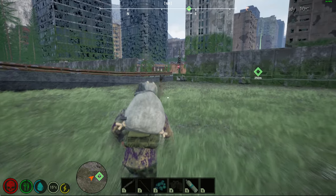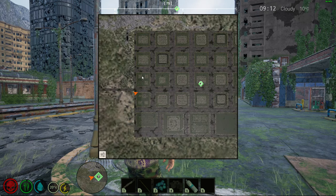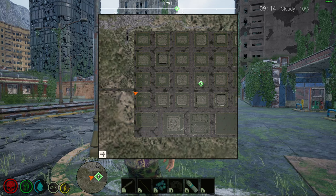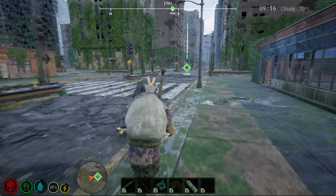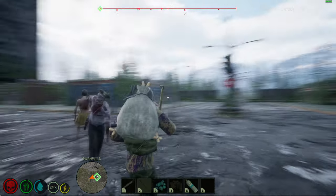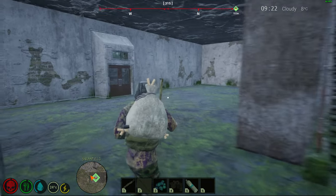Ideally you wouldn't want to be going in here without a ranged weapon — there are active zombies spawning in this area. On the entrance to Swanfield there's a sort of little commercial area which will have shops, a gas station, a diner, etc., and then we have enterable apartment buildings. Let's go this direction. Okay, so this is one of the tall buildings — here's the foyer area or the entrance.